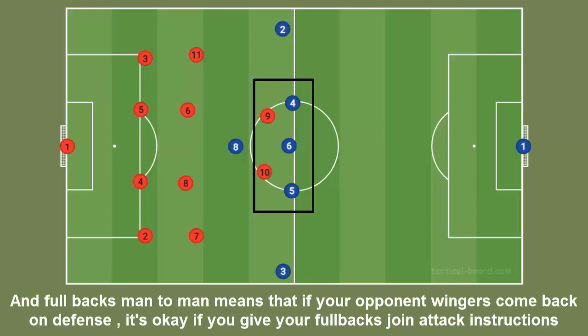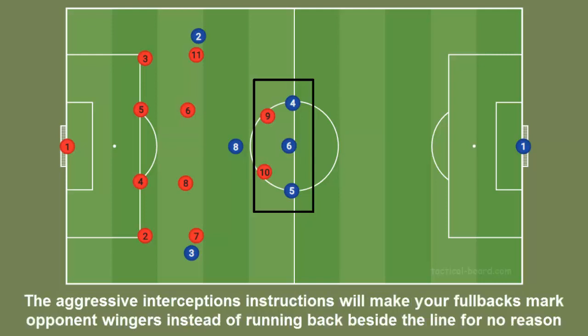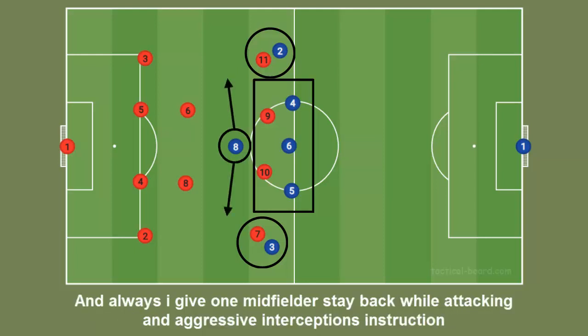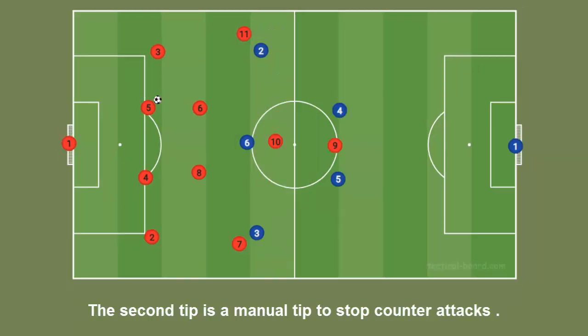The second rule is full backs man-to-man. If your opponent's wingers come back on defense, give your full backs join attack instructions but also aggressive interceptions, so when the counter-attack starts, your full backs will mark the opponent wingers instead of running back aimlessly. If the opponent wingers stay forward, give full backs instructions to stay back while attacking. Always give one midfielder stay back while attacking and aggressive interceptions to intercept counter-attack passes to forwards.